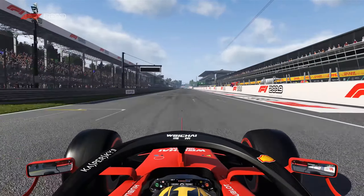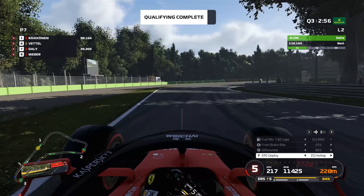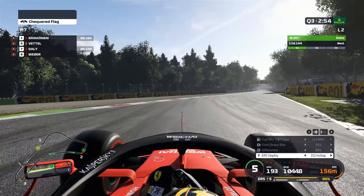We've only done a 1:16.1 so far as our opening lap in Q3, which matches Q1, but we need to find about half a second in order to really mix it with our teammate, who is on provisional pole at a 1:15.6. Half a second and we're right up there on the front row. Kimi, though, has opted not to go out again for his final run — he's in the pit lane.